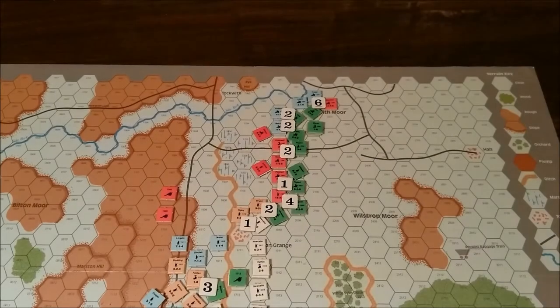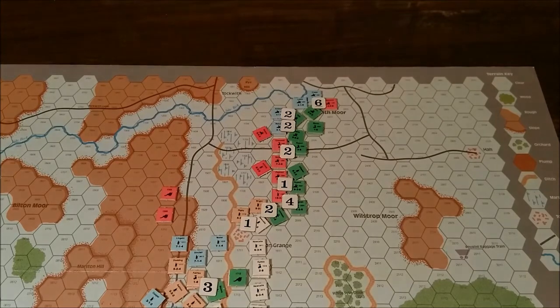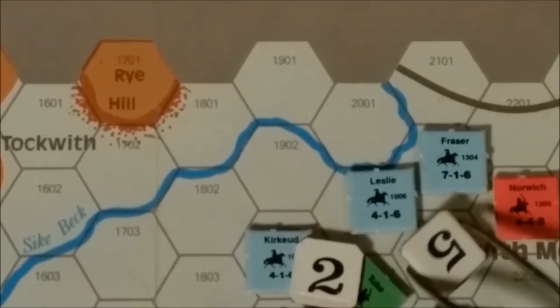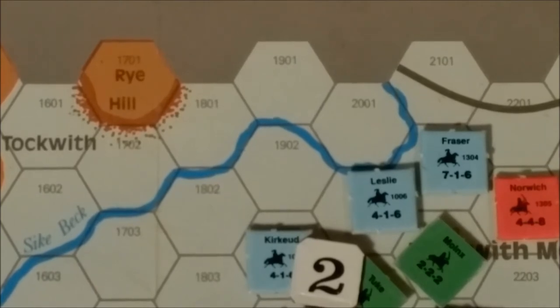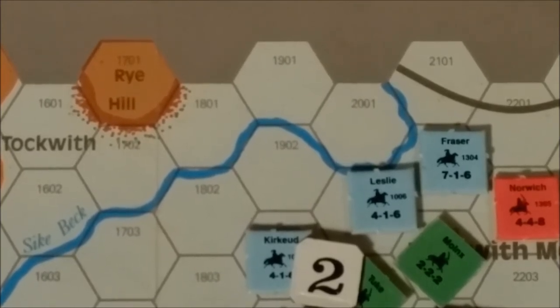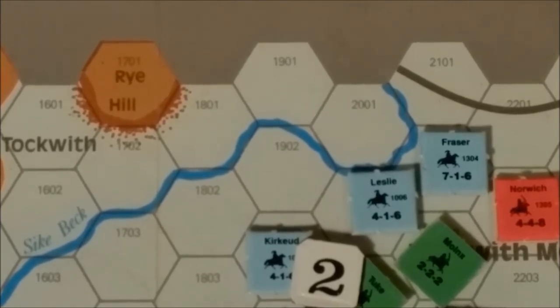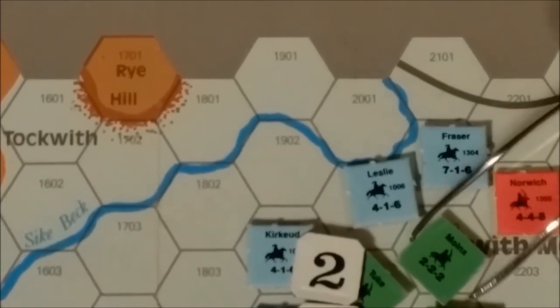Allied attacks are indicated by the black and white markers which indicate the final odds of the combat to be resolved. The first battle to be resolved would be that of Leslie, Frazier, and Norwich versus the Royalist unit — Molyneux or something like that — at 6-1 odds. It rolls a 6, which in clear terrain is a defender disrupted. Two defender disruptions equal an elimination, so this unit is eliminated.